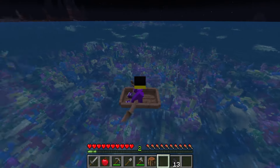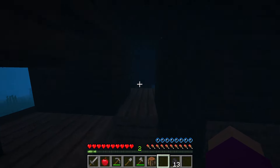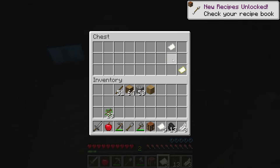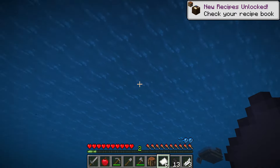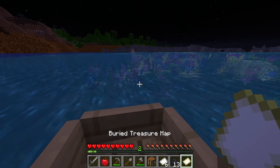This coral reef is beautiful. I think I see a shipwreck over there. Paper and a couple feathers — that is the best. We're loaded now. Just kidding. The buried treasure map is what we were excited about there.